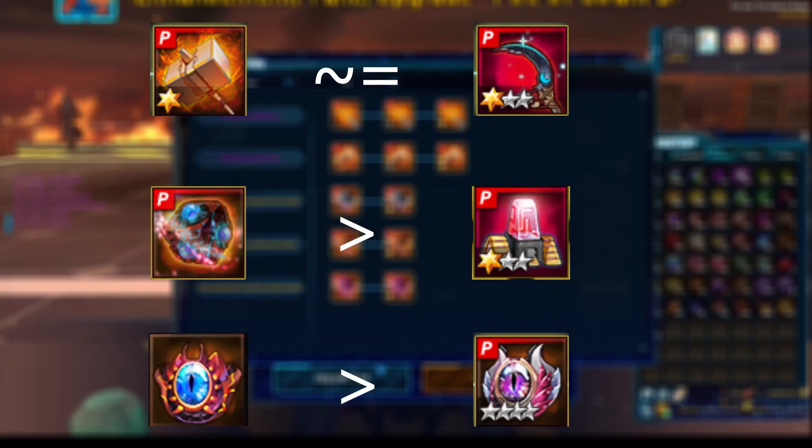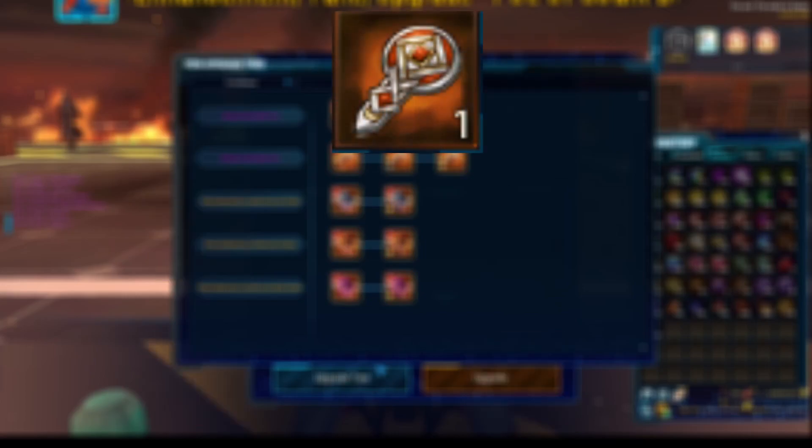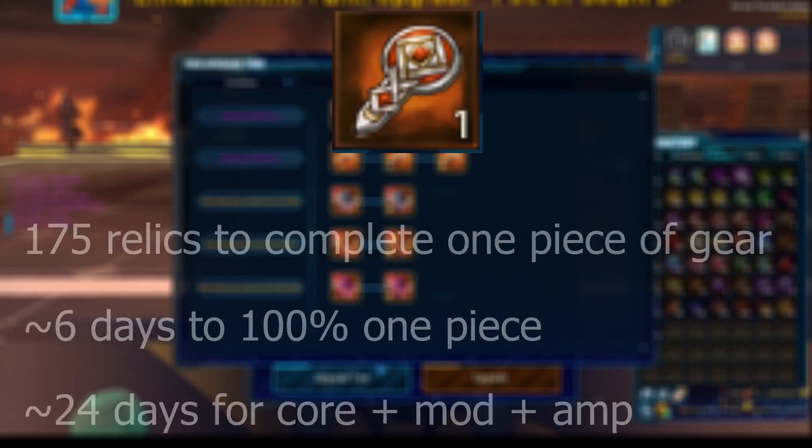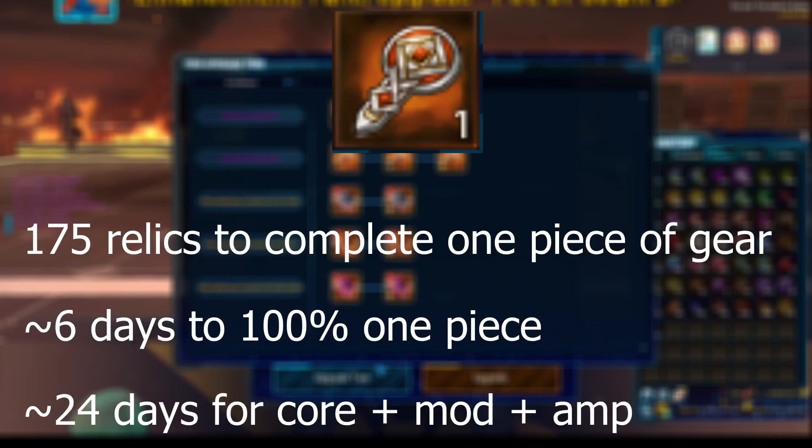This can be crafted for alts who haven't done DEG extreme yet. The main time gate for this gear set are the Nyane Cult Relics, wherein you get 30 a day — 10 for each boss. Completing the storyline will also give you 10 relics to start with. Reaching Infinite on core and mods using 100% guaranteed takes 175 relics per piece of gear. The locked amp costs 175 relics to craft as well. So this is around 6 days per piece of gear, without gambling transcension.